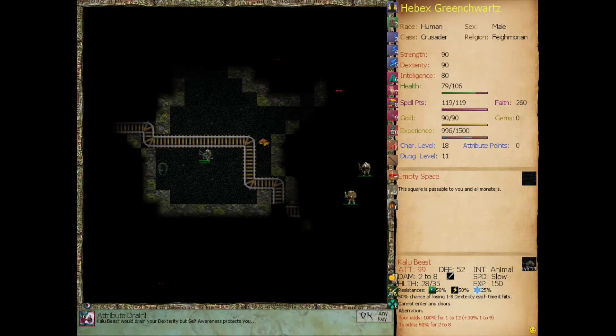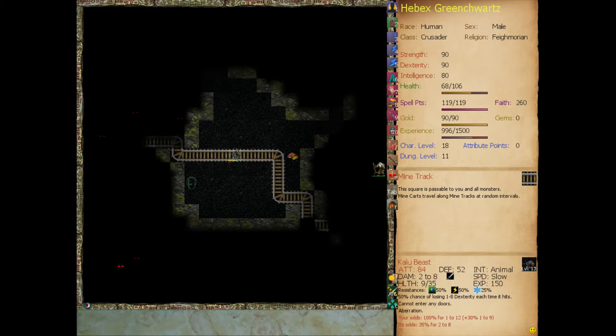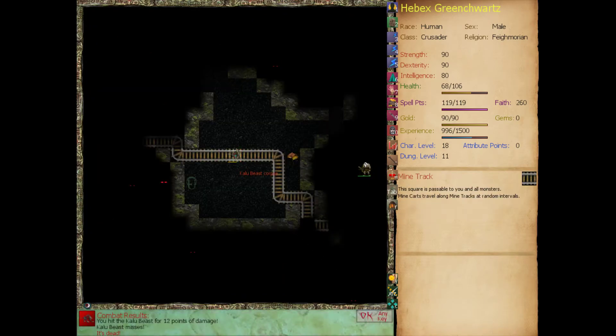Calibus would drain your dexterity, but self-awareness protects you. Coming on the heels of the drought, that's pretty funny - flooding. There's a sudden sound of rock bursting, something gushing in the distance. Water has begun to spill into this level. It will slowly spread from its point of origin until it fills the whole map. That's not good - we're going to cut our visit to this level short.